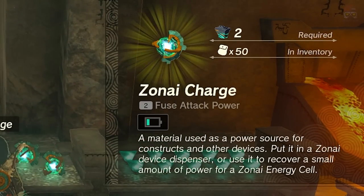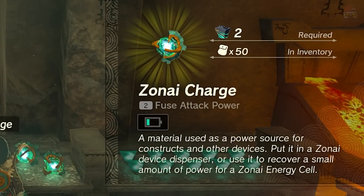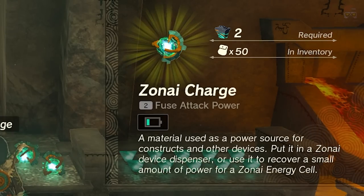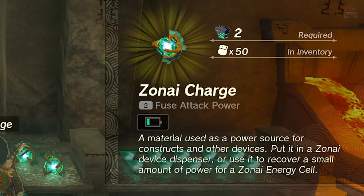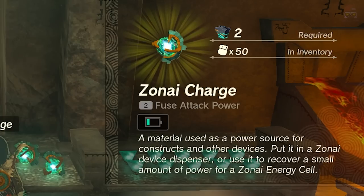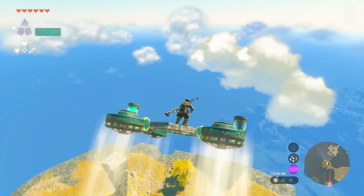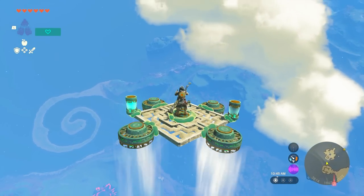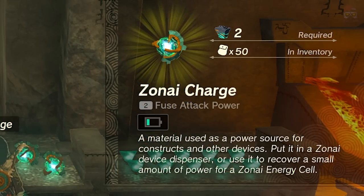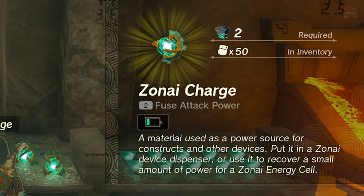Basically, what Zonite charges are: if you use one, it's going to increase your battery life — it'll give you a little bit more battery. It's like eating food that increases your stamina, but this is for anything using batteries. So if you're flying something with wind propellers and running low on battery charge, you pop one of these and it'll give you a little bit more. It also has a level two fuse attack power, so you can use it for fusing things.